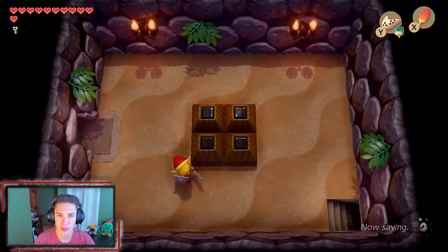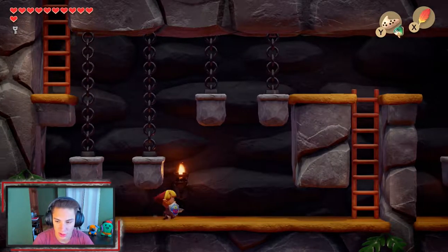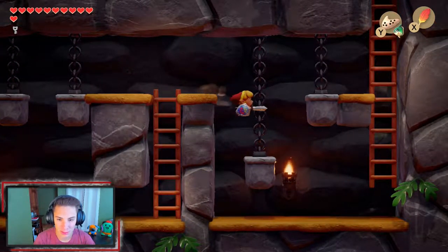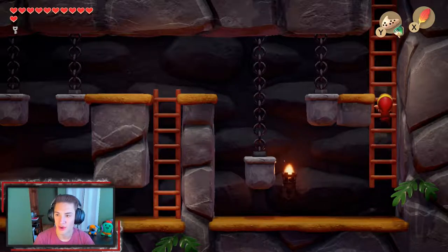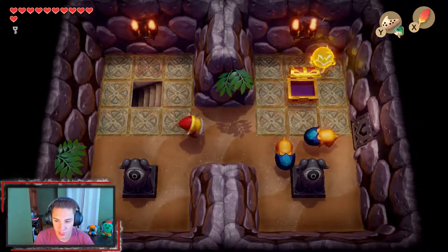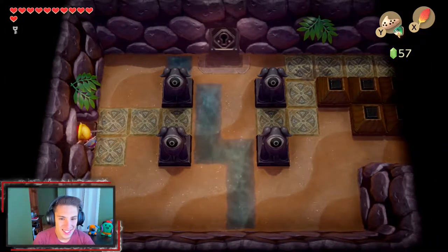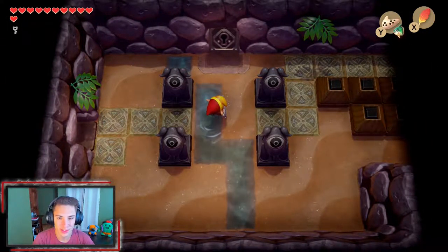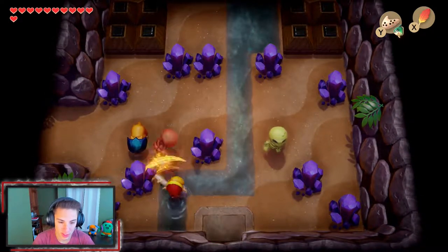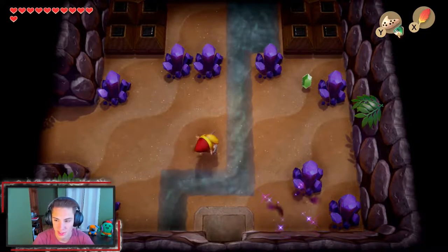We pick up the small key and make our way back to the front room where there was a key door. We tried a Pegasus boot long jump but didn't quite make it, so we just take the ladder — Link needs the exercise anyway. We defeat the enemies again to unlock the door, and use the small key to make our way through. We start whooping on these enemies — these piggy-looking things. I don't even think they're pigs, they just look like pigs.